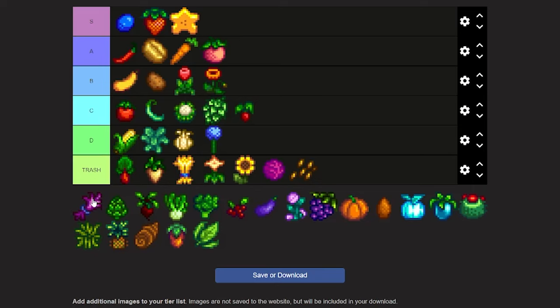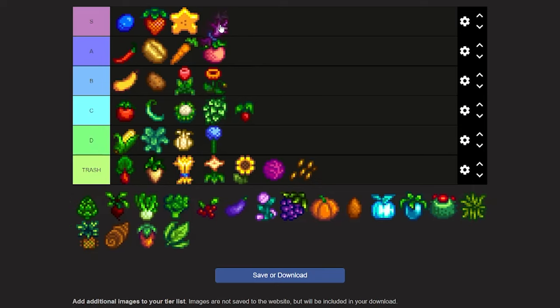Here's a cool one — I'm gonna be completely biased. I love being friends with Marnie, so I always love to give her amaranth. Amaranth is a low S tier just because the color is pretty, you can give it to Marnie, and that's pretty much it.